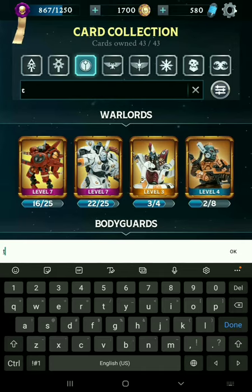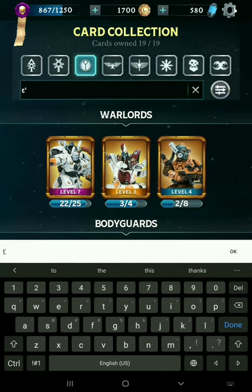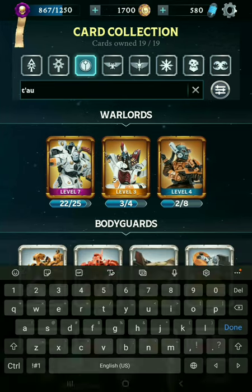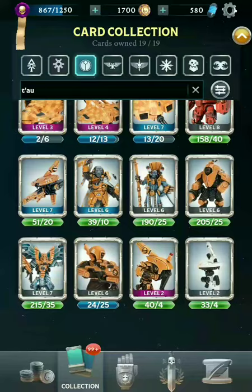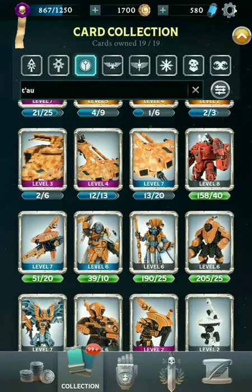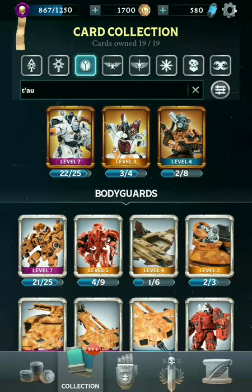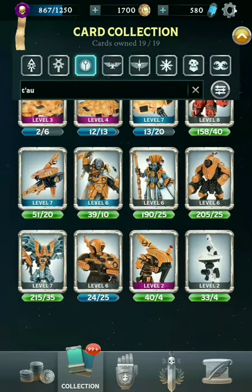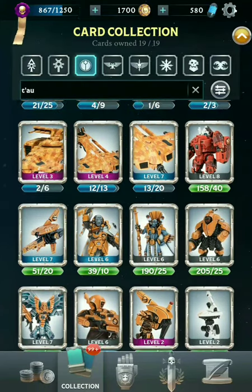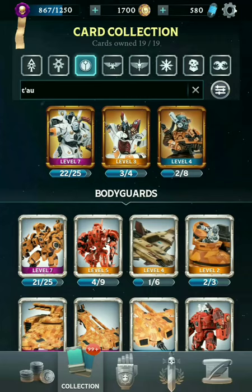Moving on to Tau. I actually don't know a whole lot about the Tau, but if we type in T'au — making sure to include the apostrophe — we can find all of the cards identified by Tau. A lot of them have the orange color scheme, although a few are exceptions. Three Warlords, and just a lot of ranged units, because that's what Tau do — a whole lot of shooting and not much else.